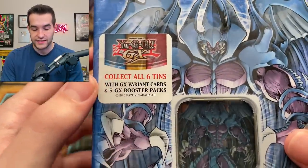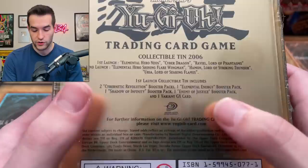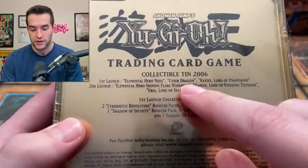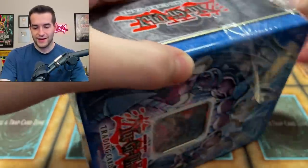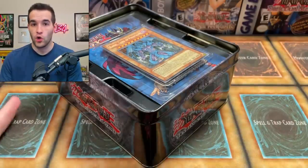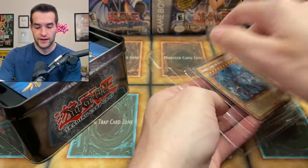Before we get into the tin — it has six different tins from 2006, so it's about 15-16 years old now. The packs inside are two Cybernetic Revolution, one Elemental Energy, Shadow of Infinity, and Enemy of Justice — all unlimited I think. The first launch was with Elemental Hero Neos, Cyber Dragon, and Raphael. The second launch of 2006 had Shining Flare Wingman, Hamon, and Uriah. We have Raviel Lord of Phantasms as the promo — there's a little rip so we don't even have to cut it open.